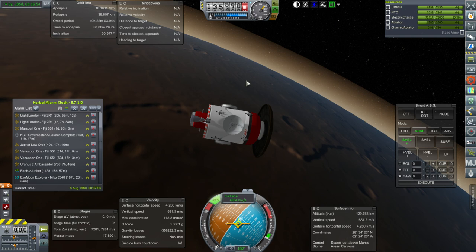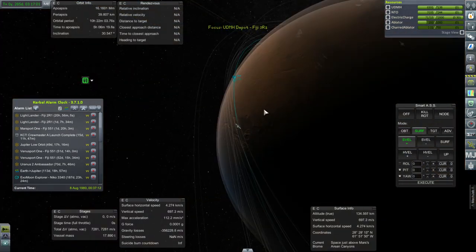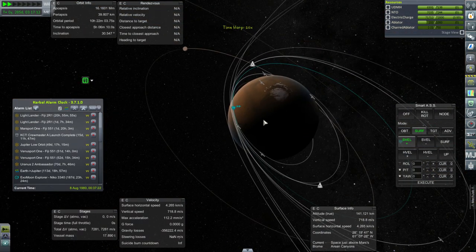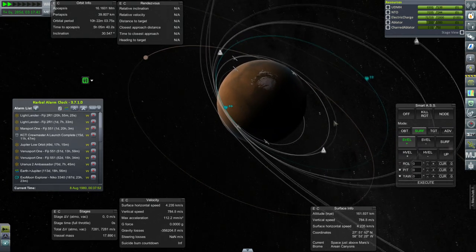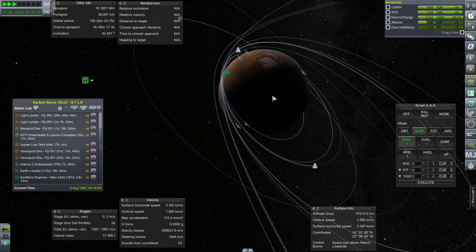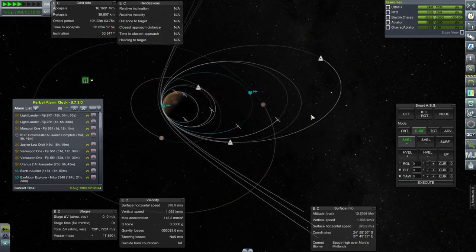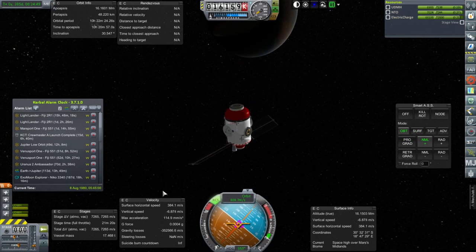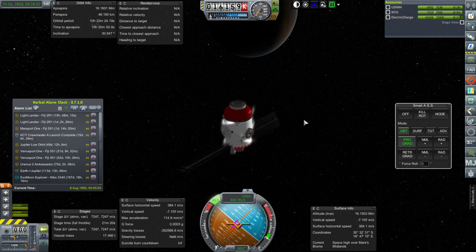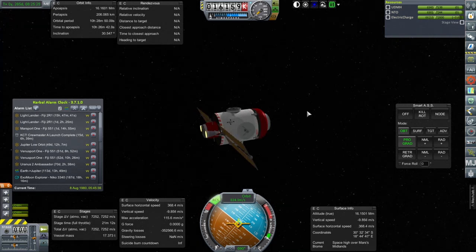We are going faster than I wanted but we have captured. Exit velocity was 4,342 m/s and the orbit we've ended up in is lower than the other UDMH depot — we are at 16,160 km by 39.8 km, and that's a 10-hour 22-minute orbit. So 7 out of 10 in orbit around Mars. Let's make sure it's in a stable orbit — we still have a periapsis technically still in the atmosphere. We need to make sure everything is really safely in orbit.